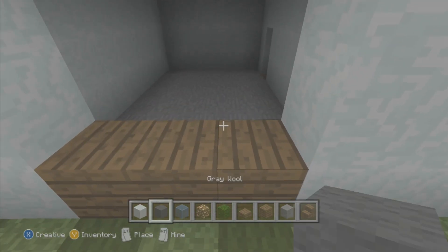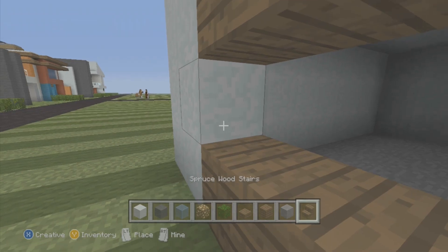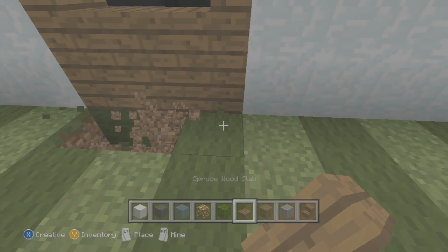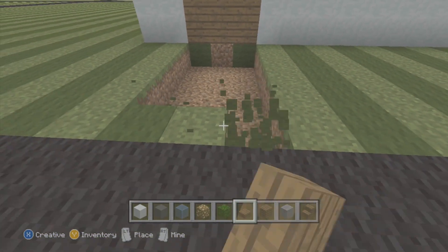Next we're going to get out our spruce wood planks and put them on the top, put our spruce wood stairs on the side, and a spruce wood slab in front. In front of this we're going to delete all right here — three blocks wide — and then stop.